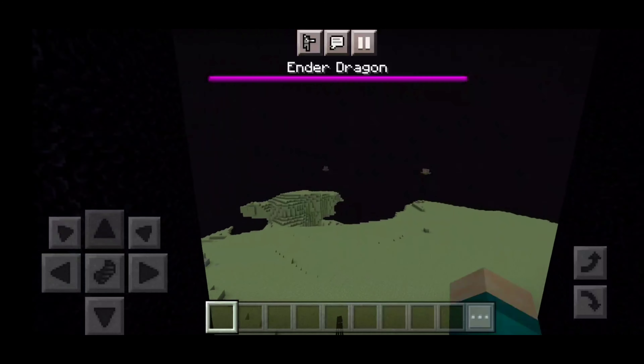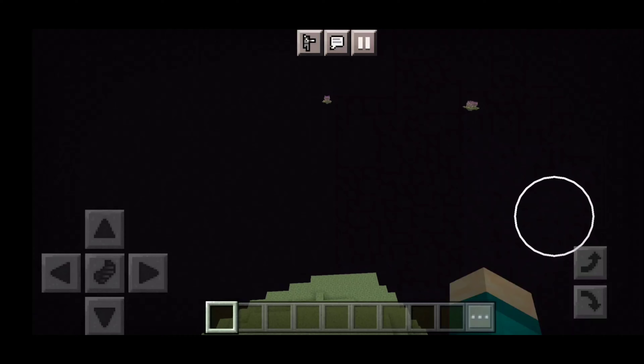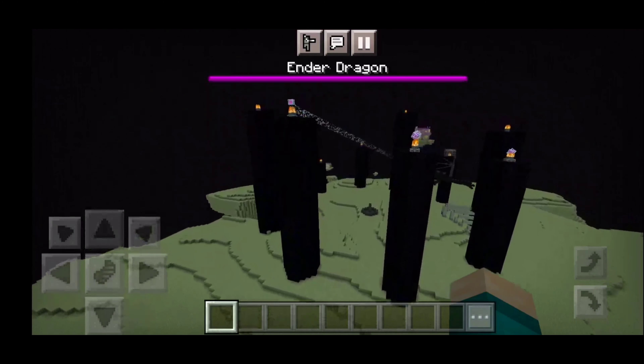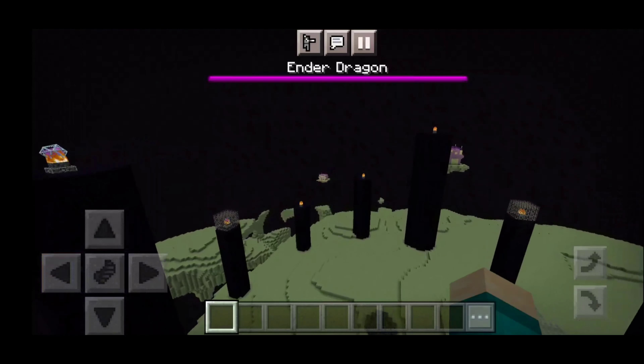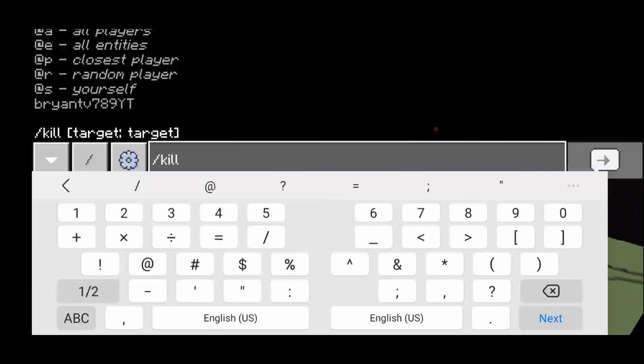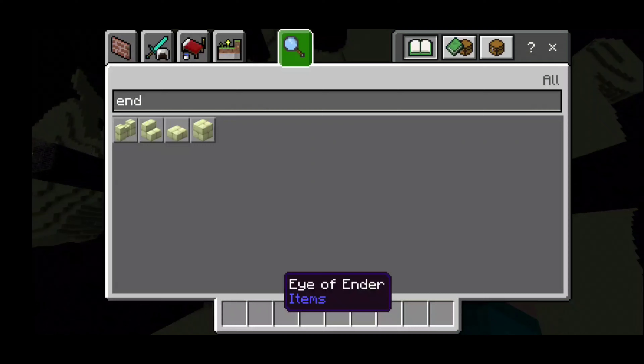In that endless void we just get a bunch of other structures as well, which is super amazing. I'm also going to give you a quick how-to: in the game, type slash kill at-e, and bam, there you go - it should be good to go.